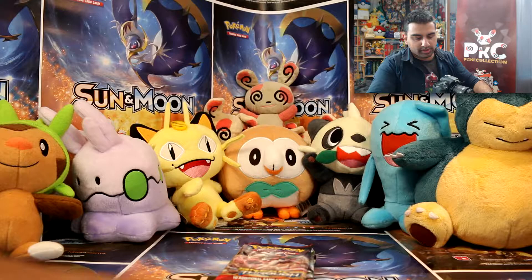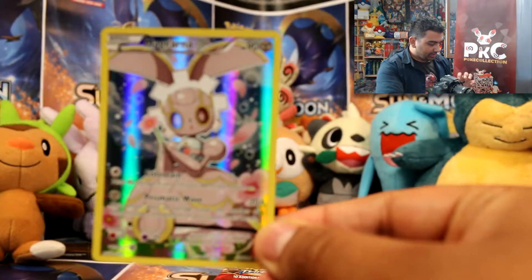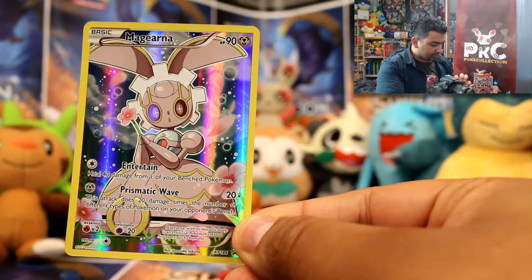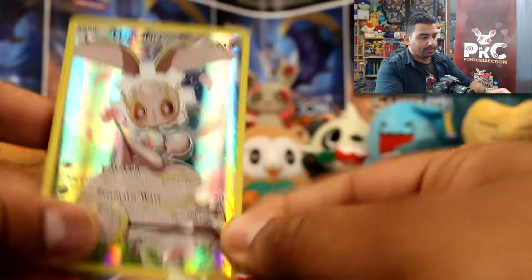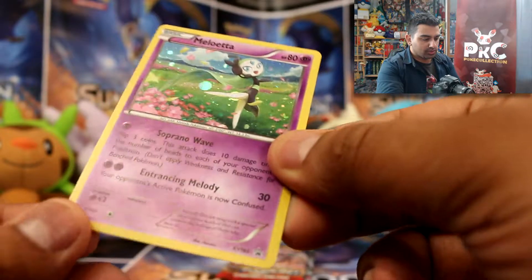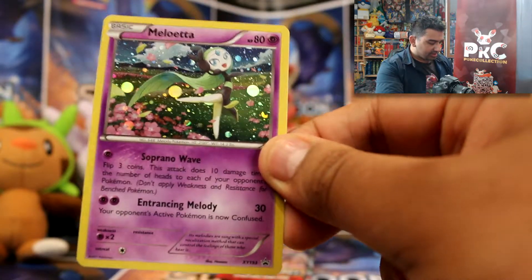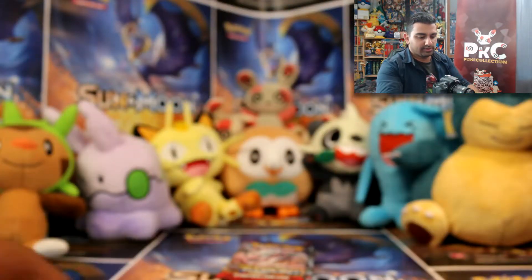Let's start off with the promo cards. So we've got Magearna — this one's nice and colourful, XY186. The next one is Meloetta, XY193. This one's really nice as well — I love the environment in that, just nice grasslands. Flowery one.